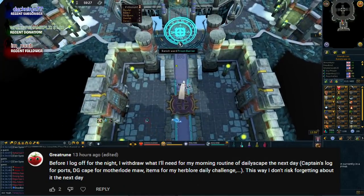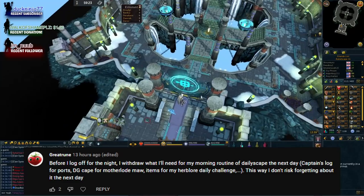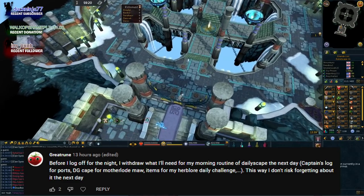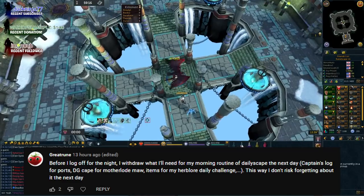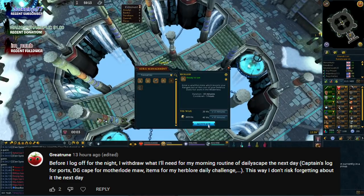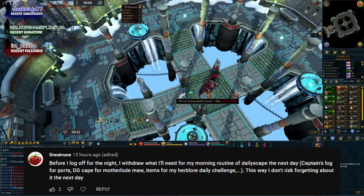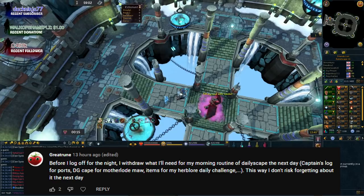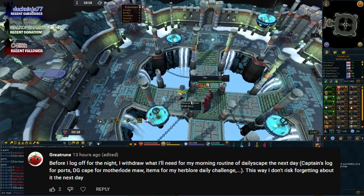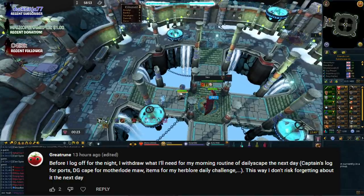The first comment says: before I log off for the night, I withdraw what I'll need for my morning routine of daily-scape the next day — captain's log for ports, dungeoneering cape for the mother lord, items for herblore, daily challenge, etc. This way I don't risk forgetting about the next day. That's actually a really clever and convenient idea.